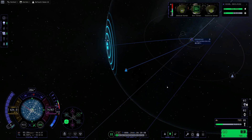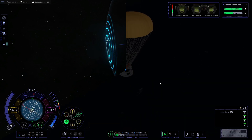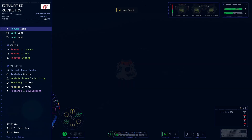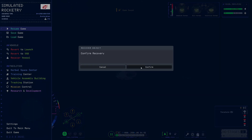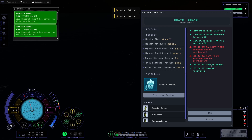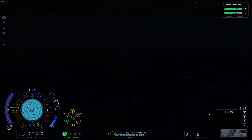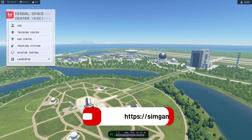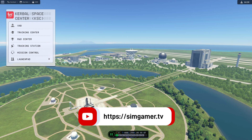After a trans-Kerbin injection and all those other burns we've already done in previous episodes, now we're fine-tuning our periapsis for re-entry. And lastly, splashdown in the waters of Kerbin to bring home all this sweet, sweet science, as well as Bill Kerman back to base. Let's take a look at an inventory of how much science we actually clawed back: 1,620 science total now available. We're going to use that in upcoming episodes of Let's Play Kerbal Space Program 2. Until then, I'm Sim Gamer.